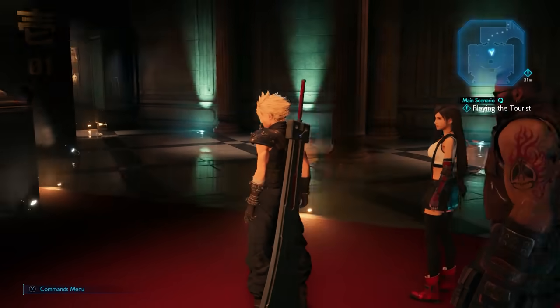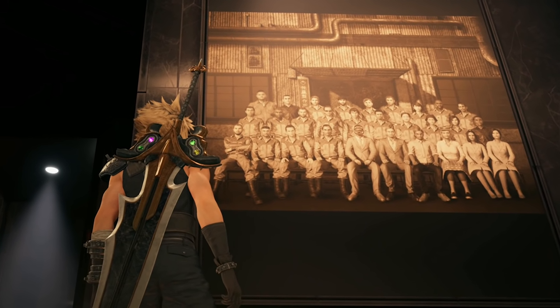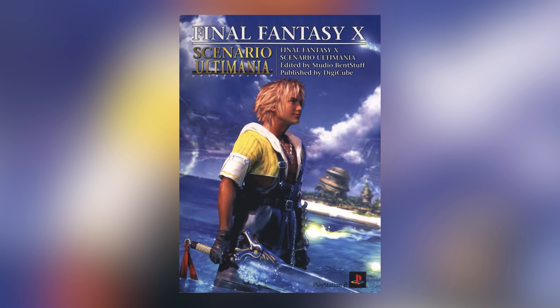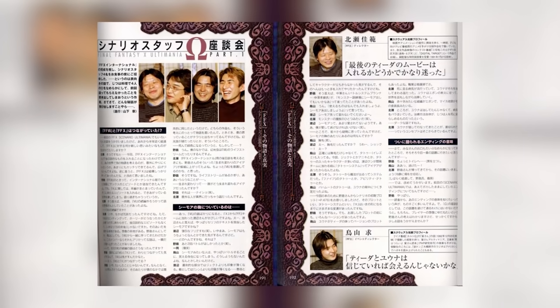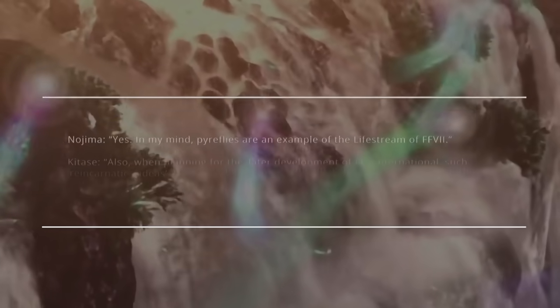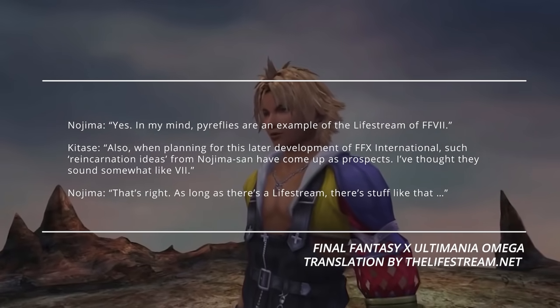Another fun little nod can be seen towards the end of the game during Chapter 16, and it helps to further stoke the connection that the creators have said exists between Final Fantasy 7 and Final Fantasy X. This all started way back in 2001 when Square Enix published the Final Fantasy X Scenario Ultimania. Within, it was inferred that a connection between the two universes existed, and this notion was explored in more detail when the Final Fantasy X Ultimania Omega released a year later. It was revealed that Nojima and Toriyama had explored the possibility of expanding the story of Final Fantasy VII, specifically in relation to the ambiguous 500-year gap in the ending. Nojima also felt that he could form a connection due to the pyreflies in the lifestream drawing from the same basic concept, and this saw them investigate using Final Fantasy X as something of a pseudo-sequel with future properties.